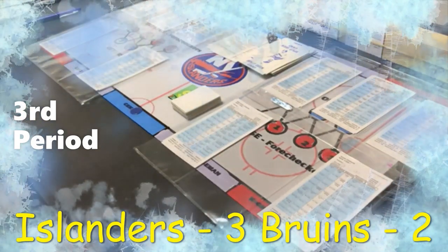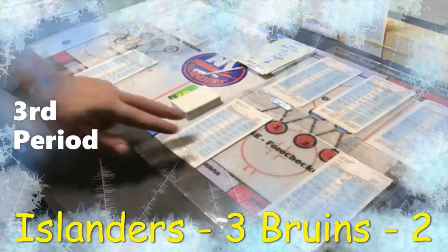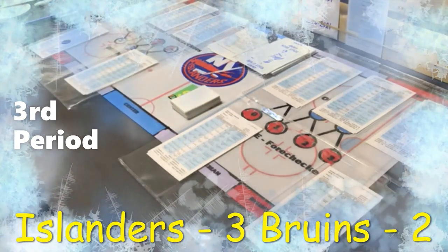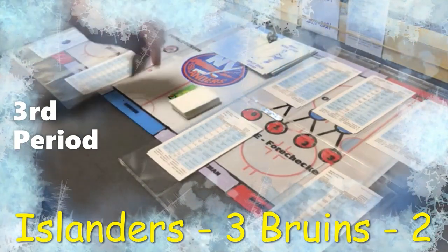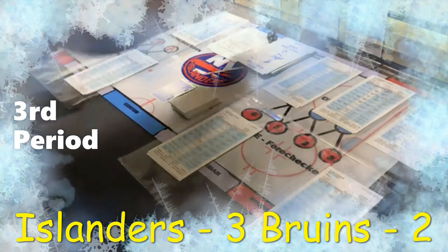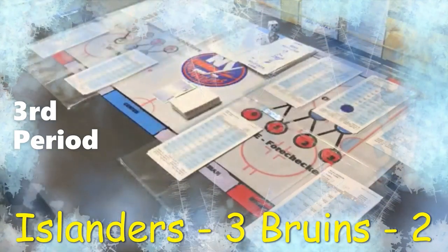Face-off: a 19, visitor left defenseman — Mike Reilly has control of the puck. Starting the period with the first defensive pairing and third offensive line for each team. Visitor card says passing J — inside shot for the left wing, Nick Ritchie. He already has an inside shot: save, defensive center Jean-Gabriel Pageau comes away with it. Home center card says passing K — inside shot for the left wing Kyle Palmieri. He has an inside shot but loses to the defensive center David Krejci.